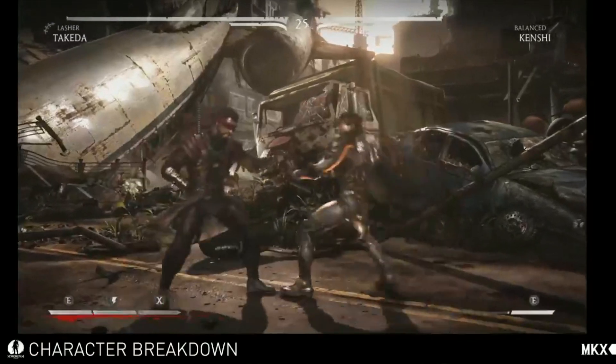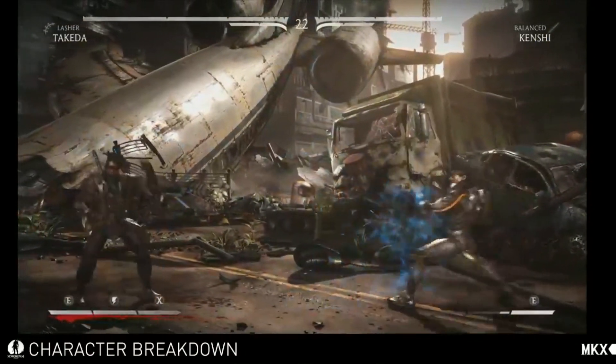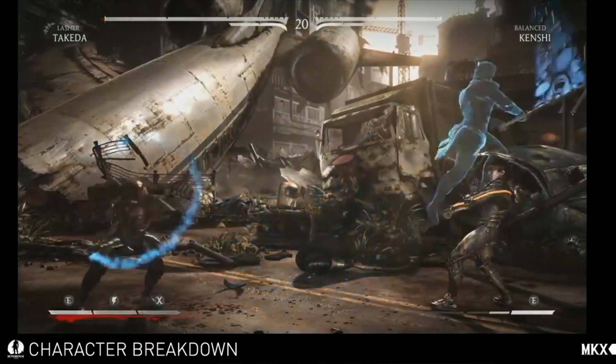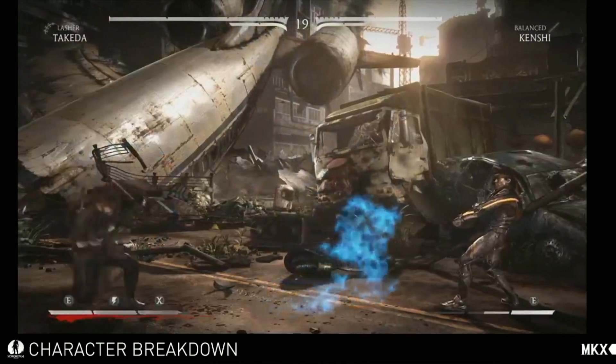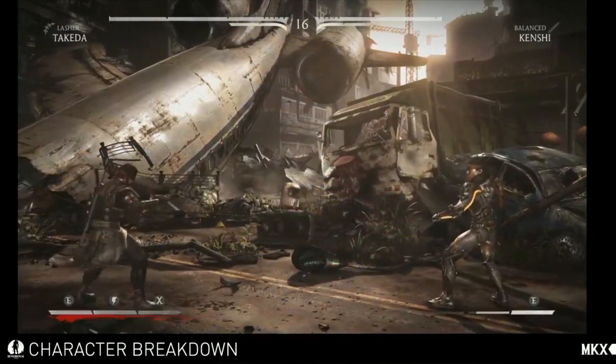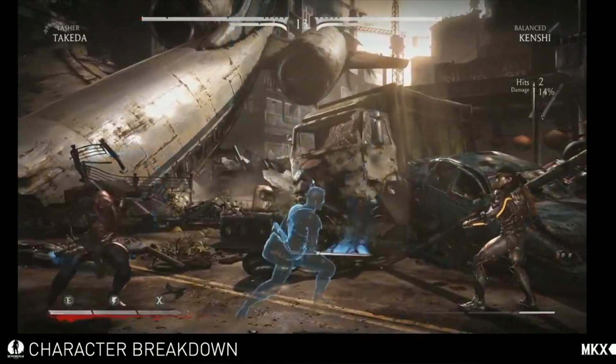He also has the TK Slice. Now, this one you must block high. You can control the position on this one, so there's three different ranges: close, medium, and far, so you can dictate where you put it. The EX has an extra hit on connect and knocks the opponent down. Some good zoning tools from Kenshi.